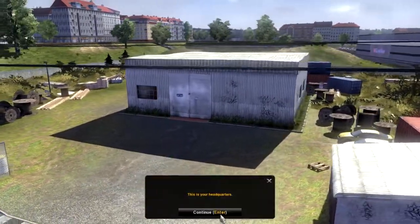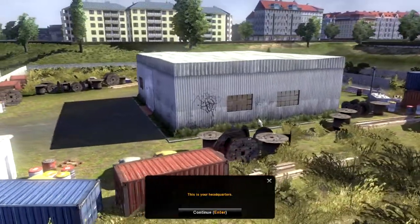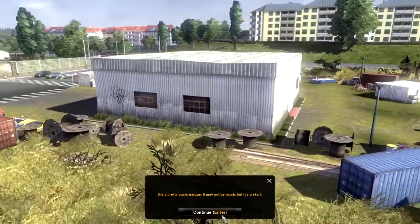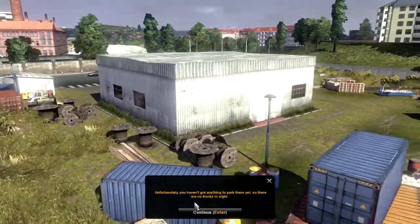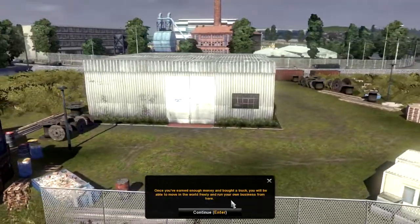What's going on here? This is your headquarters. Looks quite nice — all the graffiti on the windows. It's a pretty basic garage. It may not be much, but it's a start. Can you even get a truck in there? Unfortunately, you haven't got anything to park there yet, so there are no trucks in sight. Once you've earned enough money and bought a truck, you'll be able to move freely and run your own business from here.